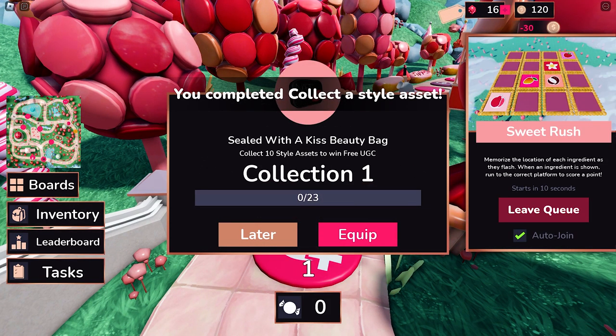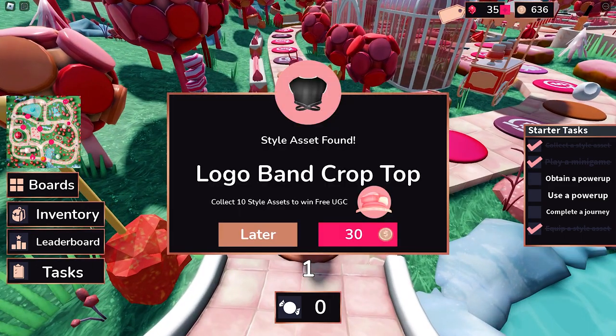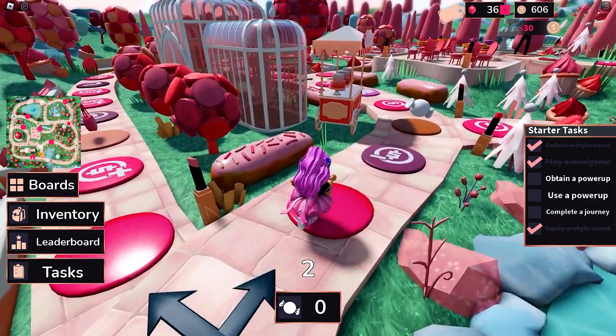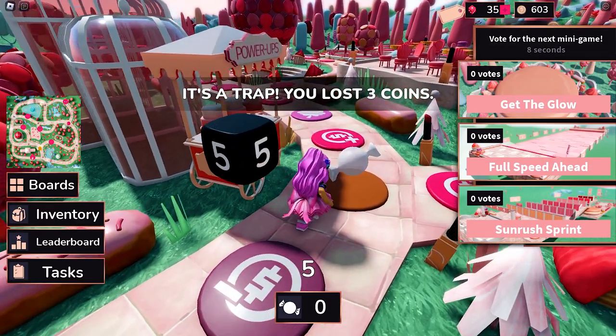The style assets are spread throughout the Color Garden board — it's the map that you will land on when you join the game. You can get them once you pass through these circle platforms that contain them. The game is designed like a board game where your movement will depend on the number of the dice that you roll.